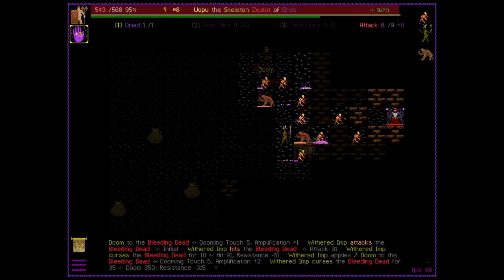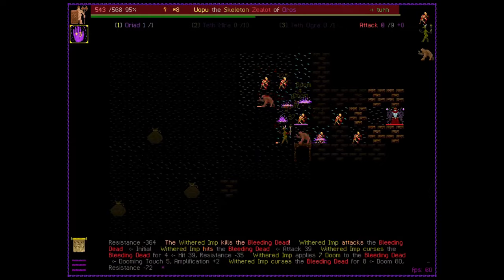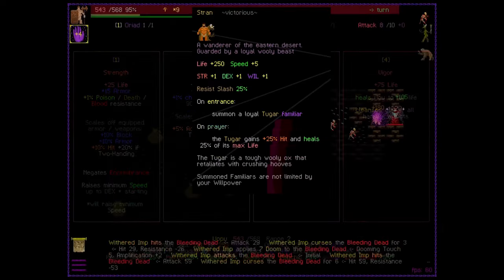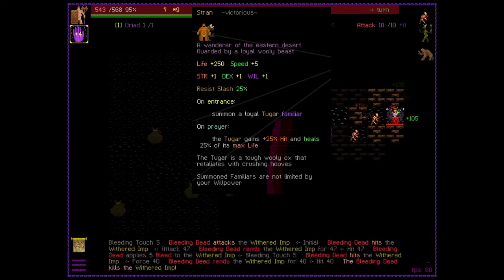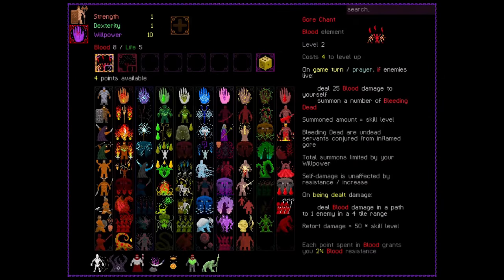There's a total of 24 races to choose from, and lots of them will be great for your minions' builds. My favorite races are the Strand, which start with a companion that guards them. It's basically a powerful free minion. They also have a lot of health, which helps.